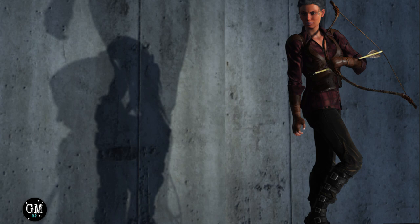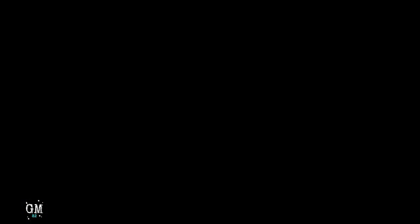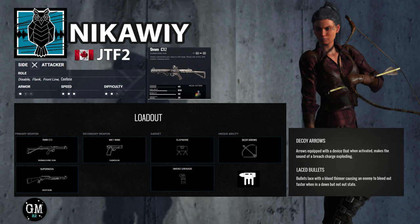Nikawiy's main gadget or ability is what I'm calling decoy arrows. These arrows are equipped with a device that, when activated, makes the sound of a breaching charge exploding. I thought of this idea because I found myself in-game putting a breach charge on a window and then flanking from the other direction — activating it to confuse enemies as I'm coming into an objective. I thought, why not have a gadget that does this already and saves you the time of having to do that flank? It's a really cool concept, especially since Rainbow Six Siege is such a sound-based game.